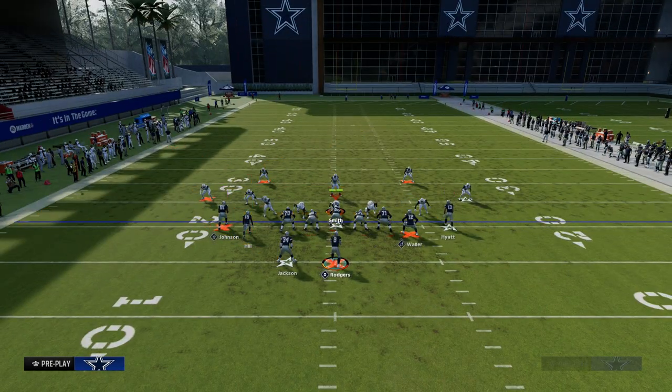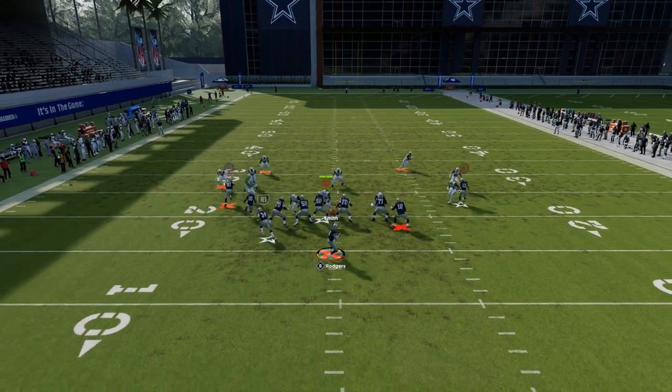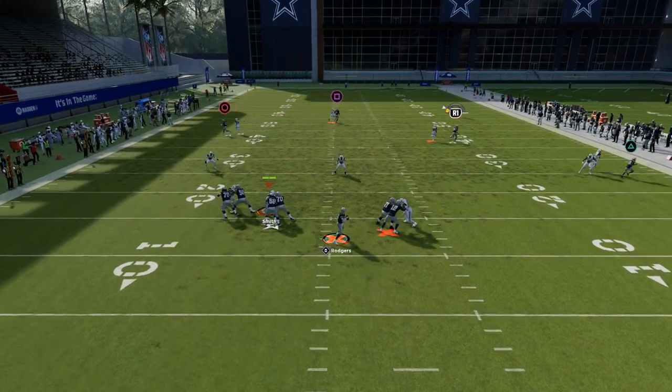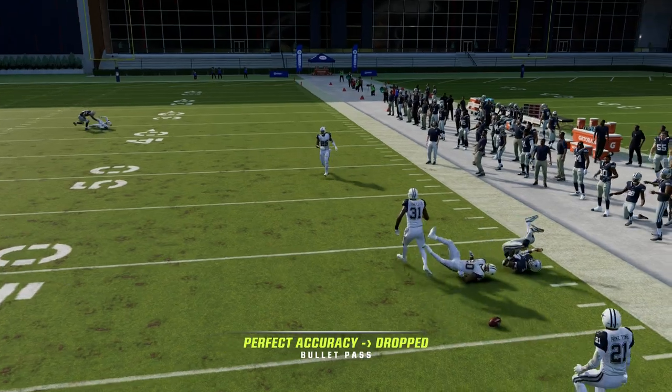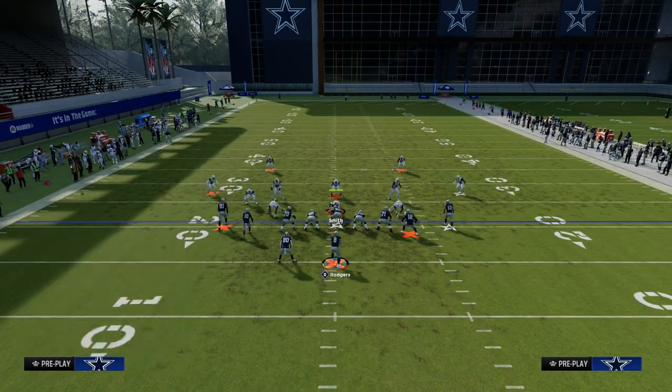A lot of times what's going to happen is your deep post route over the top is that backbreaker route — if he gets one-on-one, he can get over the top. The other thing you have here is this angle route to the running back, which we didn't cover yet. I'll show you that against man coverage.